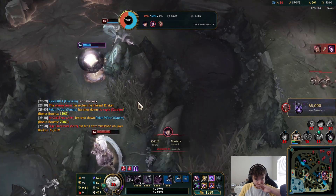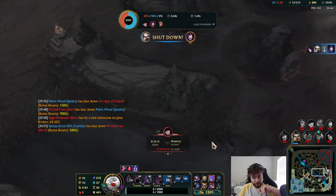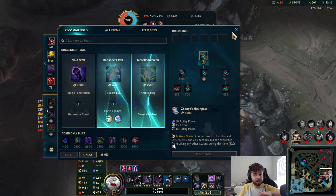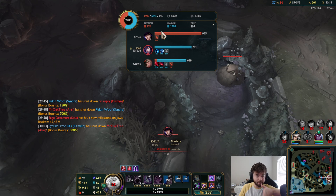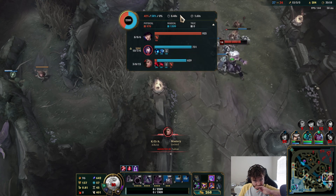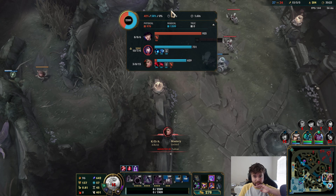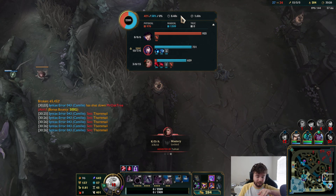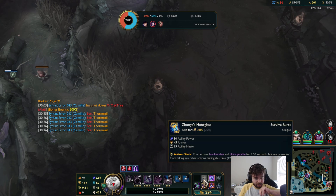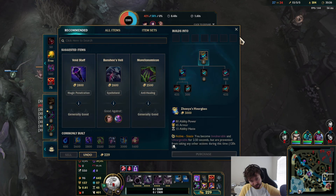One of the worst parts is Caitlyn hitting me once deals like half my HP. I did have Zhonya's though — I don't know why I didn't use it. I guess I was too focused on thinking maybe I could get a stun off on Ahri since she used everything right in front of my face. When you use a Stopwatch and buy Zhonya's, it refreshes the cooldown so it says it's off cooldown — I don't even remember if I used it.